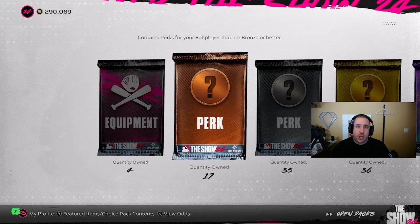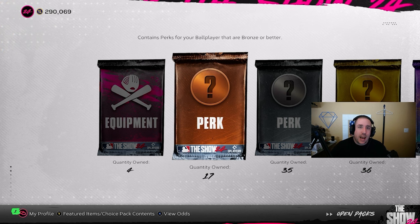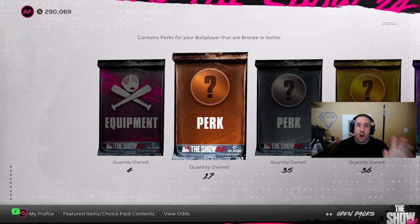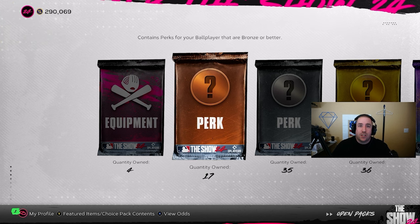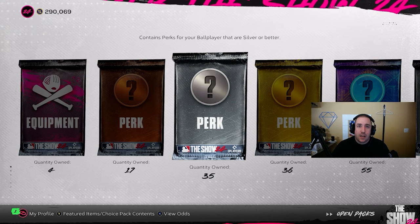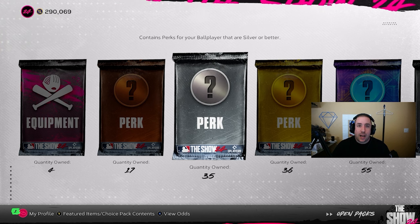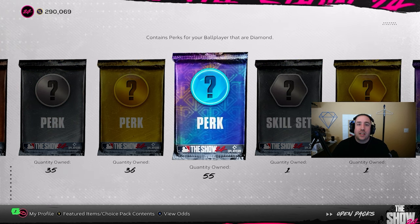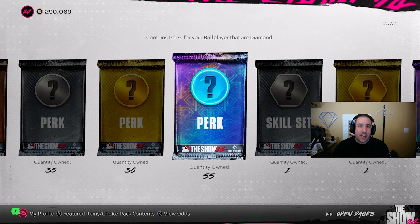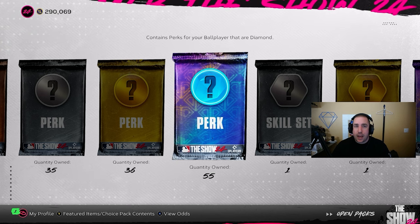So we have completed the Road to the Show method. When we started, we had around 180,000 to 190,000 stubs. We now have 290,000 stubs without opening up one pack — that's all from just playing the method and getting stub rewards inside of Road to the Show. Now we're going to take a look at what the quick sell value of everything that we got would be, because that would be the bare minimum of stubs we could earn. We're only going to calculate diamond stuff, starting at 100k since we already made 100k.